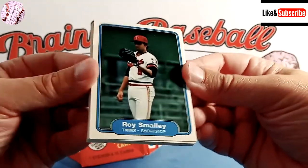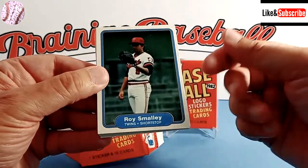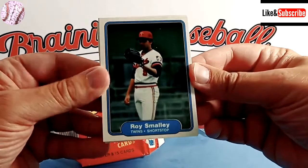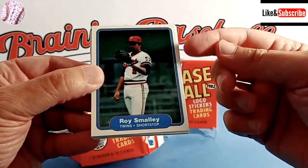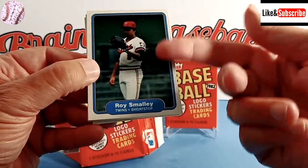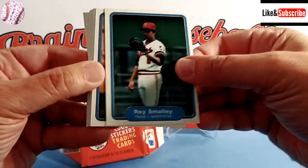We're going to start off with Roy Smalley. Of the three different brands that put out cards this year, these are the worst — and I say that affectionately because I love these cards. But they're underexposed, dark, and blurry. Not great photographs. It looks like they rushed. Like, he's just holding a glove out. There are no action shots for the most part.